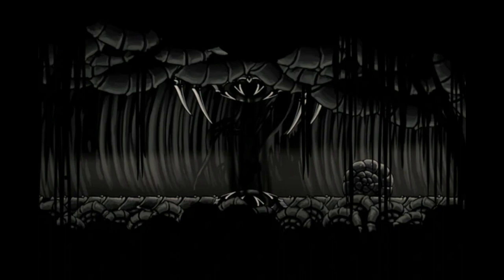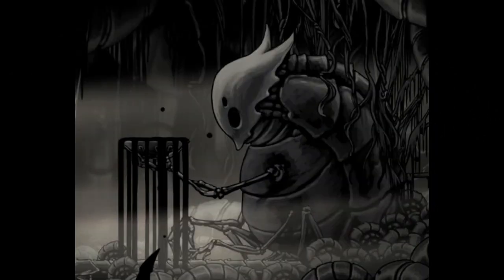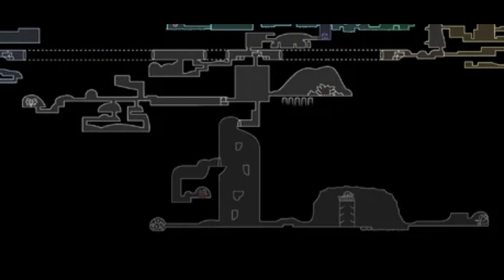The Shade Gate to the far east of the Abyss blocks the path to the space where the Hunter's Journal entry for the void tendrils is found. The entry is obtained when the Knight inspects an imprint of Abyss given form. The imprint itself, as well as the Shade Gate, were almost certainly placed there intentionally by the ancient civilization, likely for ritualistic purposes as part of their worship of the void. They would be passing through a wall of void to view an imprint of it which looked out over the sea of void. It most likely wasn't to keep out intruders, as the ancient bugs probably wouldn't have imagined outsiders entering an area so deep into the Abyss.